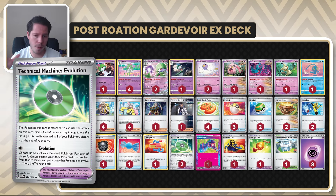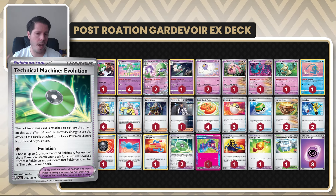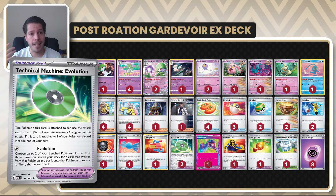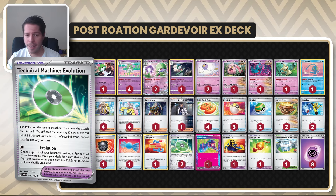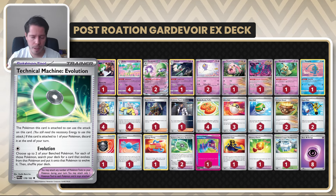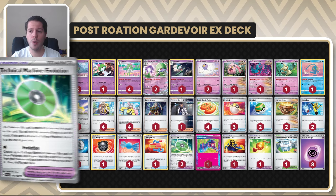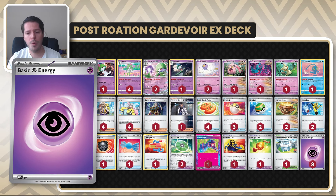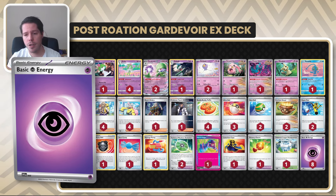I can't emphasize how much Technical Machine Evolution helps — just searching for the skill and having Kirlia ready to go on your following turn to draw extra cards. That's why there's an argument to choose to go second. With Gardevoir, going first is still fine, but the whole format now wants to go second because it's so aggressive. You might as well choose second to slow down your opponent and open up the possibility to TM Evo into double Kirlia, which is pretty nice.